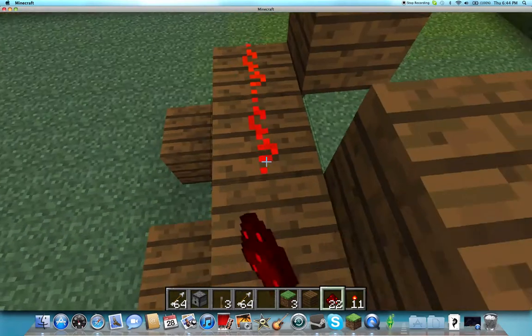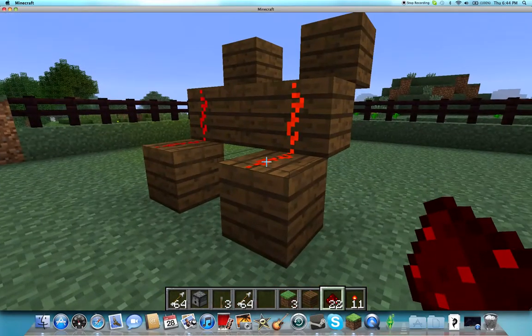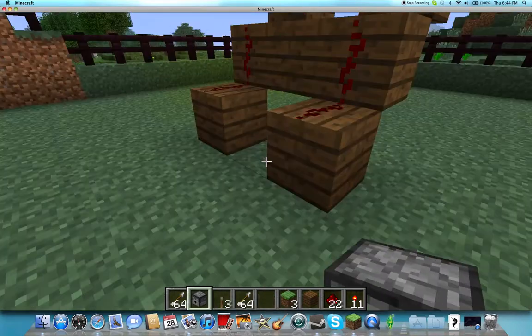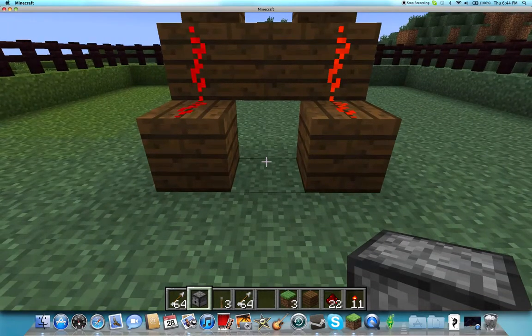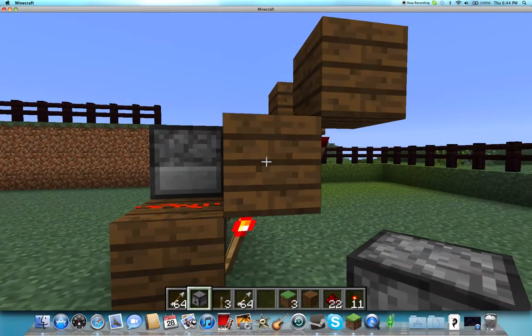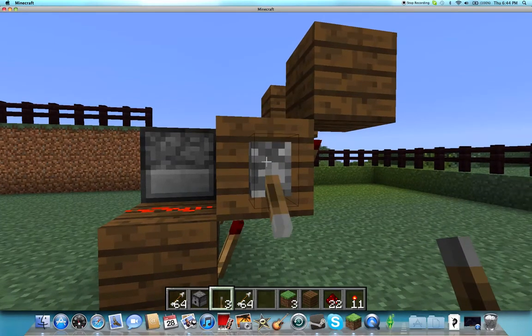Then you can take redstone and put it along the sides there, and then they'll start flashing. Now we can take these dispensers and put them there and there. Then you can take a lever, place it there, and turn it off.